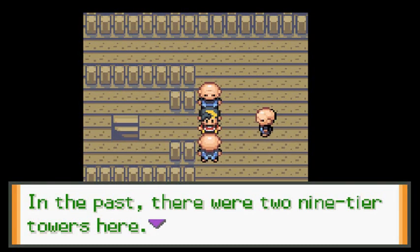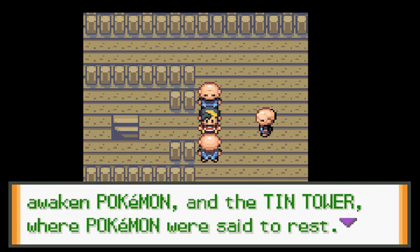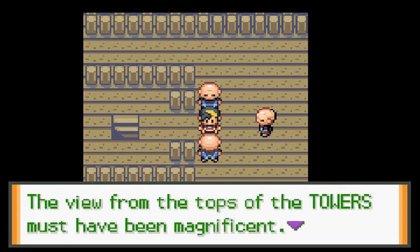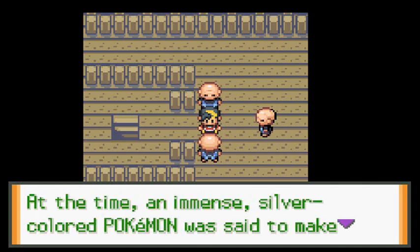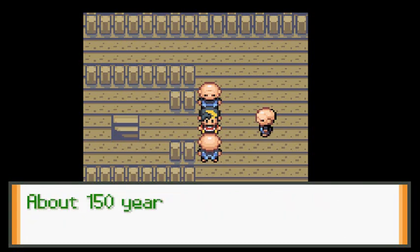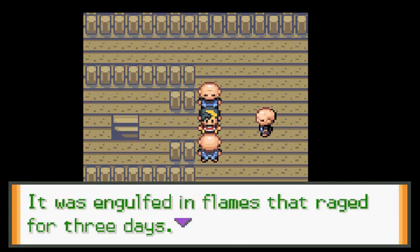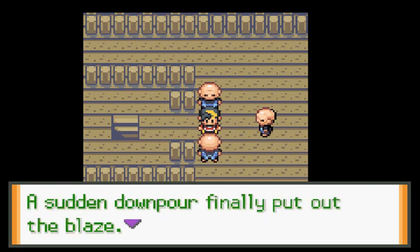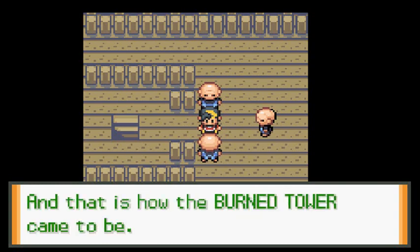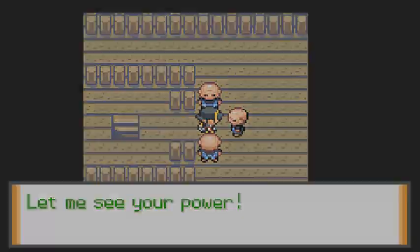The sage explains: 'In the past there were two nine-tier towers here — the Brass Tower, which was said to awaken Pokemon, and the Tin Tower where Pokemon were said to rest. The view from the tops must have been magnificent. An immense silver-colored Pokemon was said to roost atop the Brass Tower. However, about 150 years ago a lightning bolt struck one of the towers, engulfed in flames for three days, until a downpour put out the blaze — and that is how the Burnt Tower came to be.'